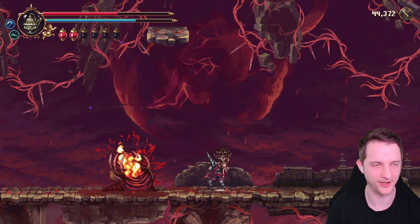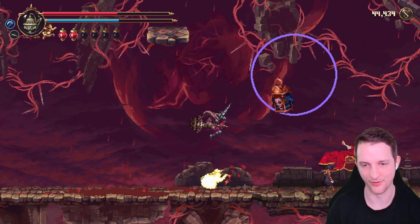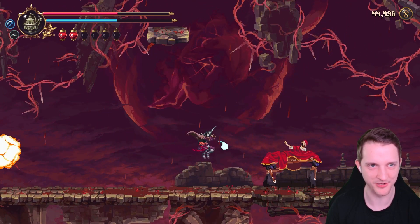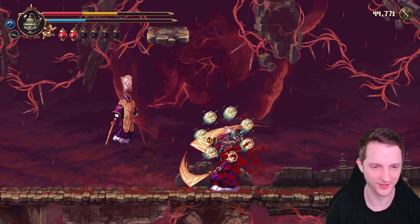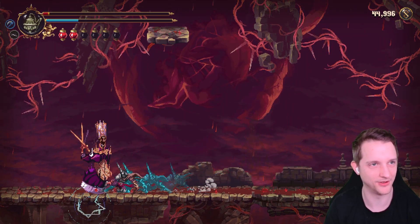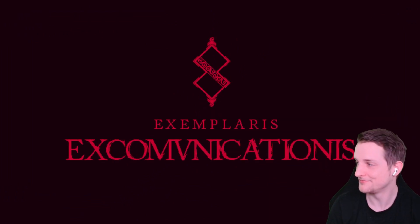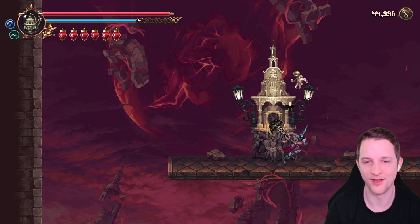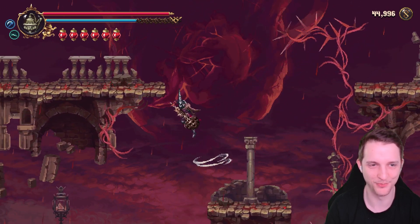Let's use some flails. We should totally use the flail as bonus damage — we should be able to spam them right now with our mana pool. I have to be careful. I feel like I pressed Y instead of B — why the hell did you throw a stupid flail there?